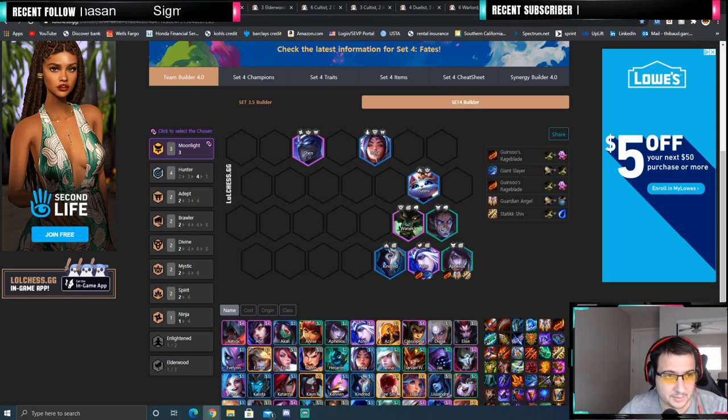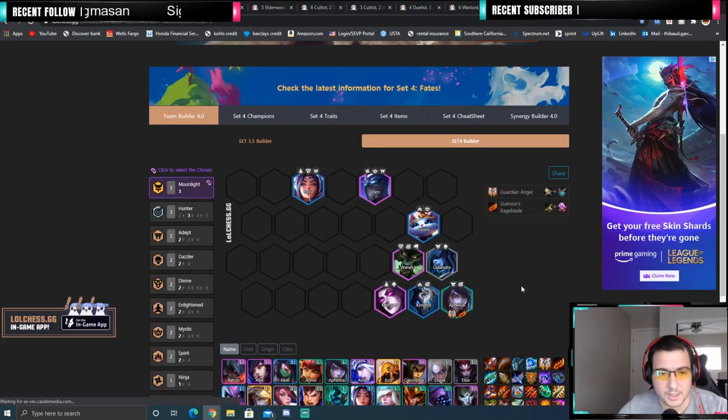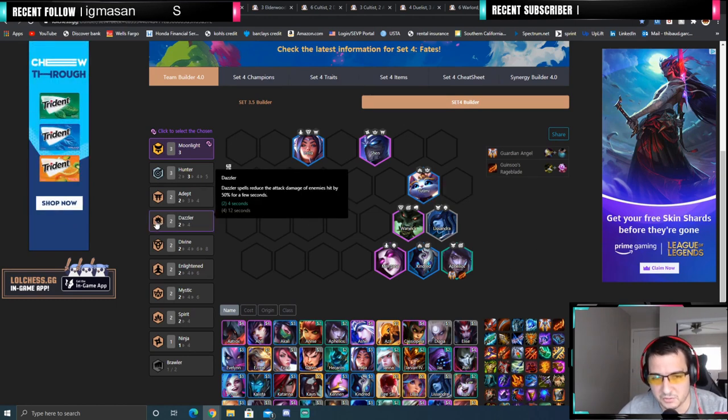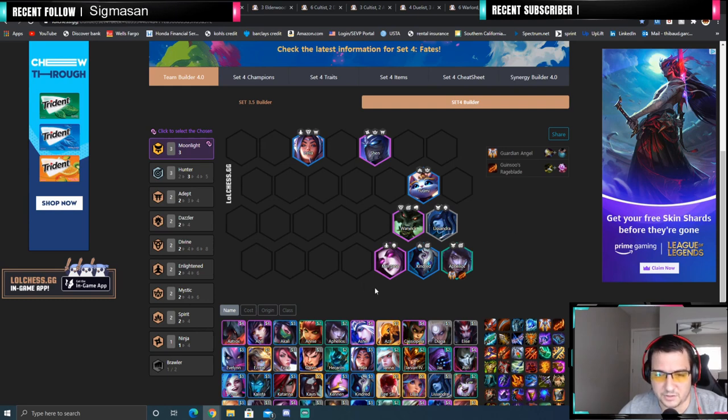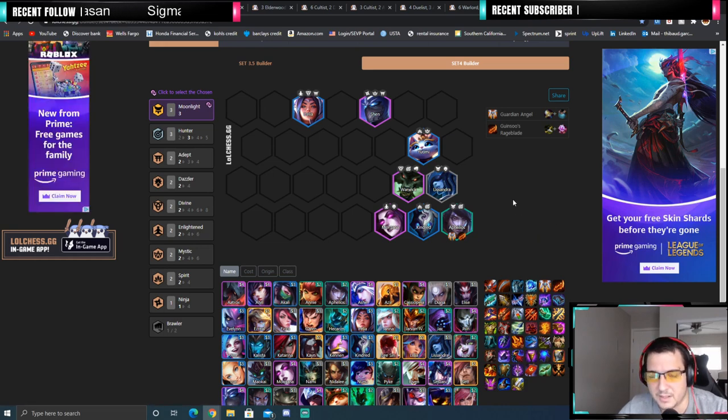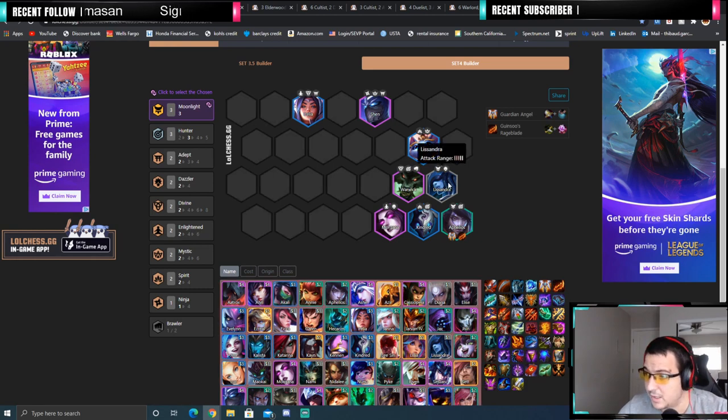Now, if you get a Lissandra chosen Moonlight instead of Sett, here it is — it's almost the same comp. The only difference is you have 3 Hunters instead of 4. Why? Because with Lissandra you get the 2 Dazzler synergy. Dazzler is going to proc relatively easily because you have Morgana. Your Aphelios is still going to be doing a lot of damage. Items are super flexible — Rageblade and one other item are the best to aim for first, then it can be IE, Giant Slayer, Static Shiv, Shojin, or Deathblade.